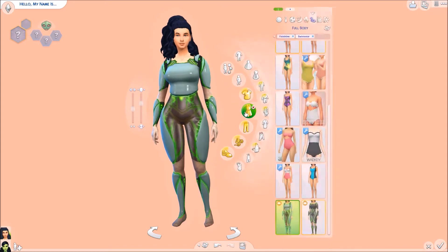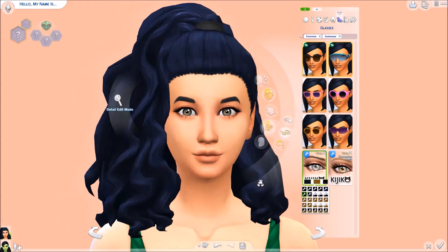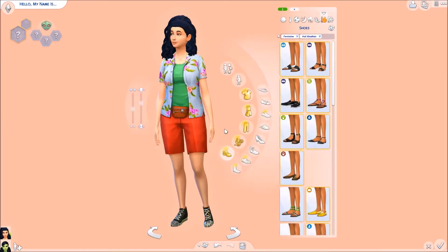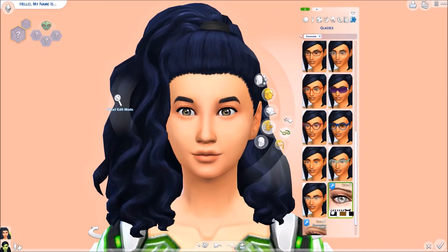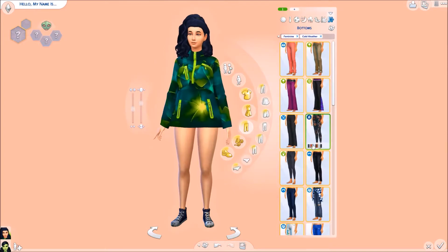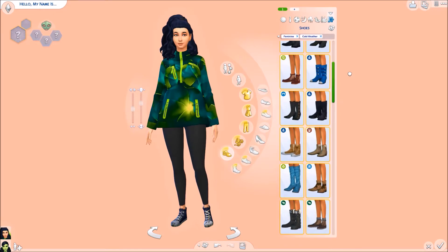Her alien outfit coming up in a few minutes is just her normal alien suit. I wanted to give her that kind of wide-eyed look — like if you've ever been on a transit bus and there's a weird person just looking at you, and you know something's weird about them but you can't really pinpoint what it is. That's the feel I wanted to get for this Sim.